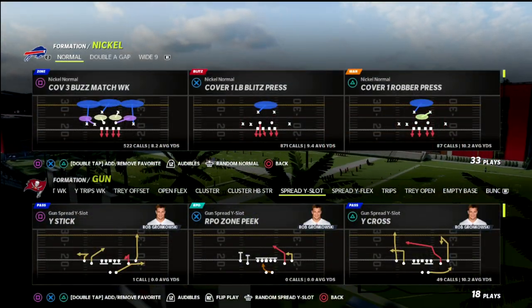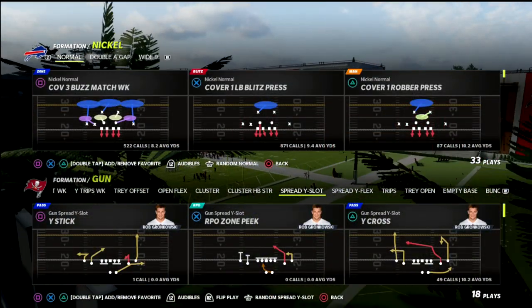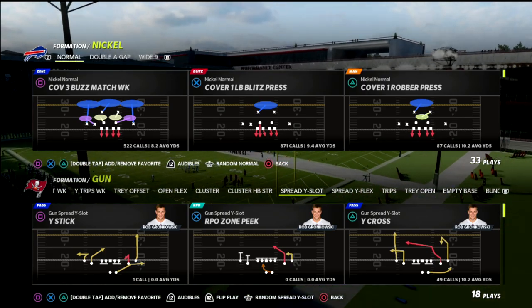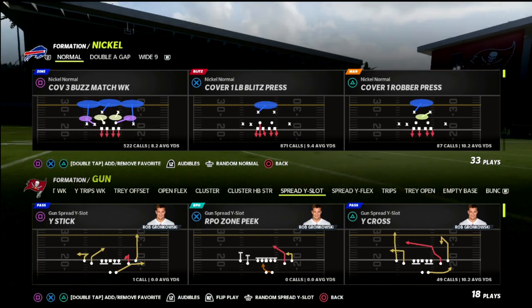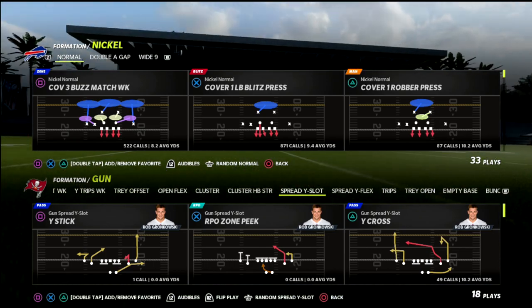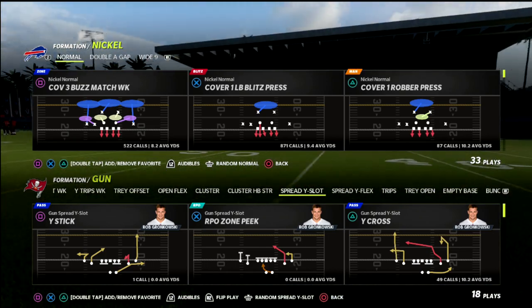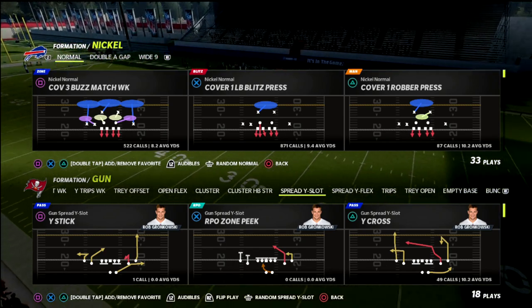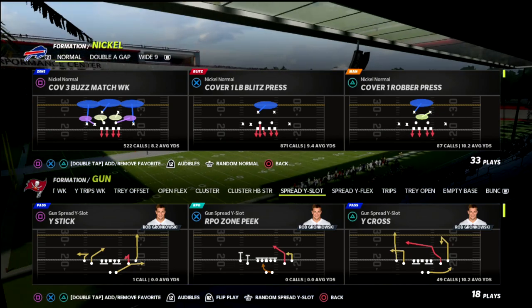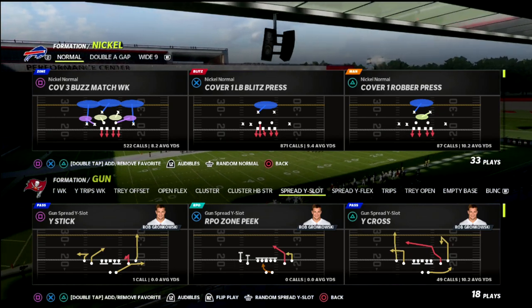In this video we're going to teach you how to use Cover Four Palms to absolutely bag the spread two-by-two formation that you might be facing, whether it be Gun Doubles, Gun Spread by Slot, Spread by Flex, or just standard Gun Spread out of the Tampa Bay playbook. We've got a really good video in store so make sure you watch to the end.